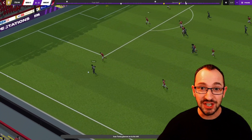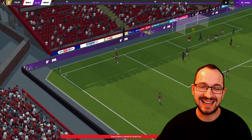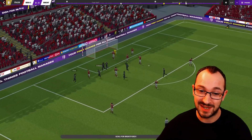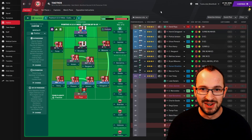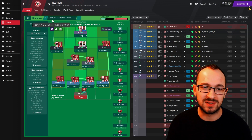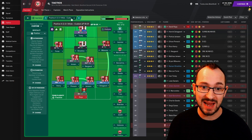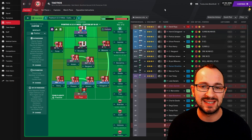Right, guys — this is the Your Colonna 4-2-3-1 tactic. Stay tuned for the full video with all the instructions and test results. The tactic is called Your Colonna but will come up as the Positive 4-2-3-1 Wide Custom, full name Custom AP16-01.